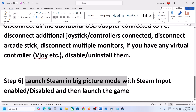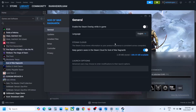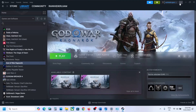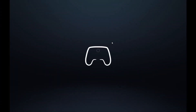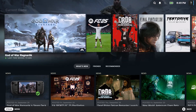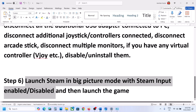The last step is to launch Steam in Big Picture Mode with Steam Input either enabled or disabled — try both. Go to Steam, right-click the game, select Properties, go to Controller, and select 'Disable Steam Input'. Then click the 'Enter Big Picture Mode' icon in the top right and launch the game from there. If that does not work, try enabling Steam Input and then entering Big Picture Mode and launching the game.